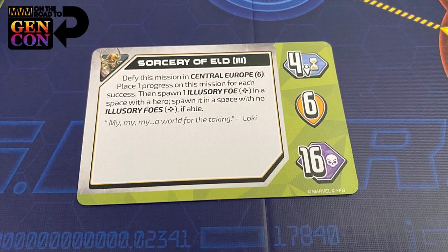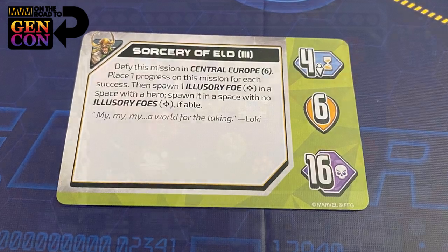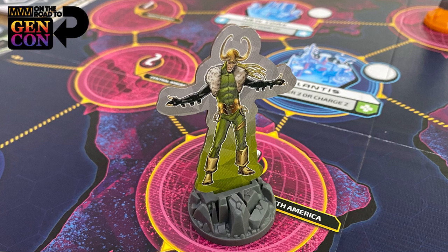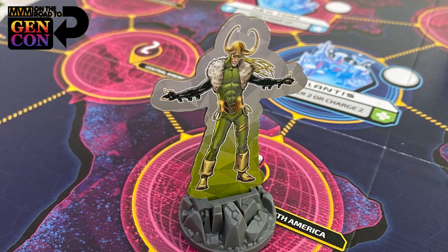After the threat reaches the threat marker, or you've achieved the goal on the card, you put it above the board on either a checkmark or an X side. That matters because at the end of the game, you have a final showdown — you flip the villain card over and fight them in a big epic encounter. Their powers change based on whether you succeeded or failed those missions. You always will get to the final showdown, which is something I like. You can lose all three missions and still have a chance of beating the boss at the end — it's just going to be a lot harder.